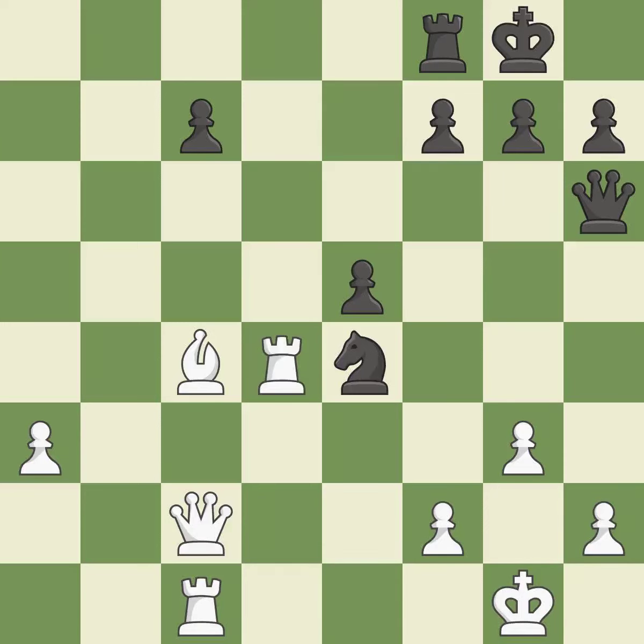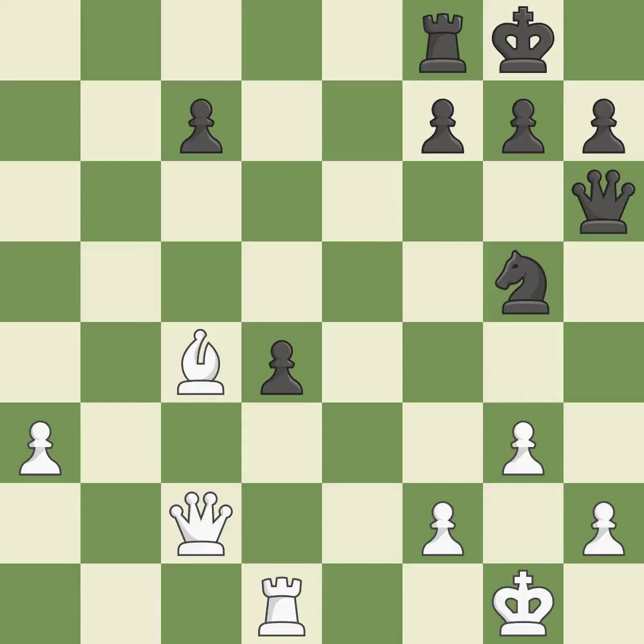This maintains the balance in material with a good trade. Takes back. This threatens to take an outpost with a knight — it is best. This move puts the knight on a safer square. This threatens to push a passed pawn towards promotion — it is best.